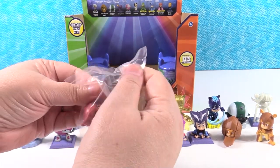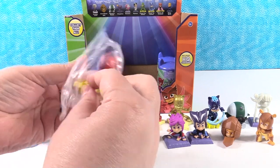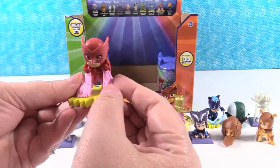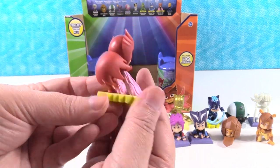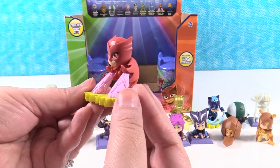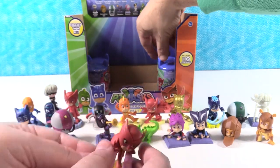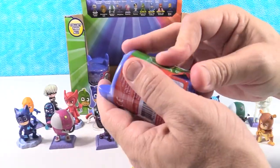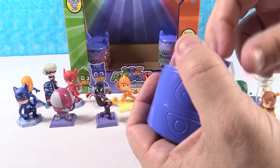Another Owlette - this is a Power-Up Owlette. That's cool, powering up with feathers. I like the way her wings are - it's like feathers mixed with bubble gum. Feathery bubble gum - that would be gross. If you've watched the video this far, you can leave a comment: 'feathery bubble gum.'